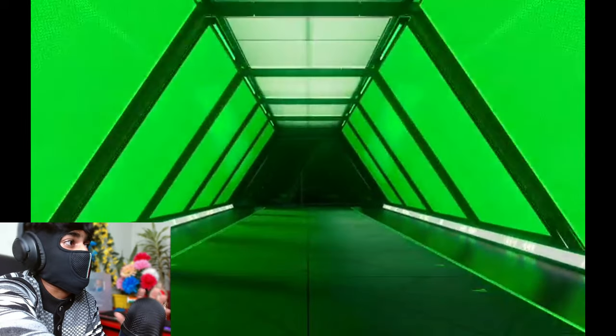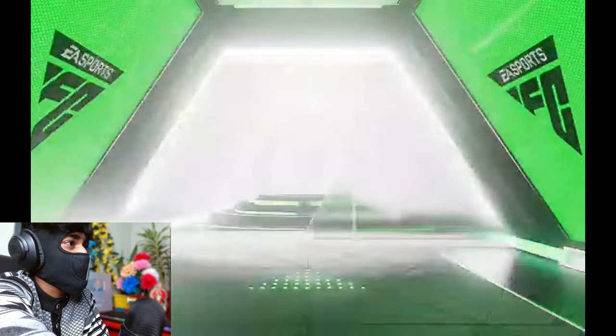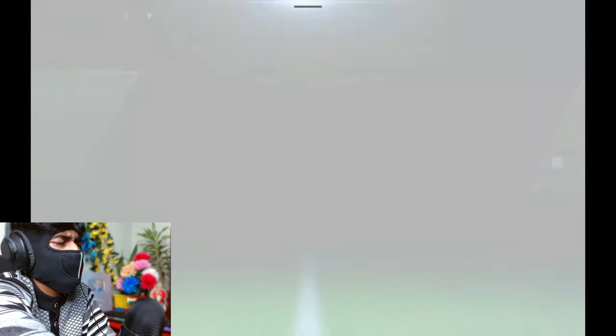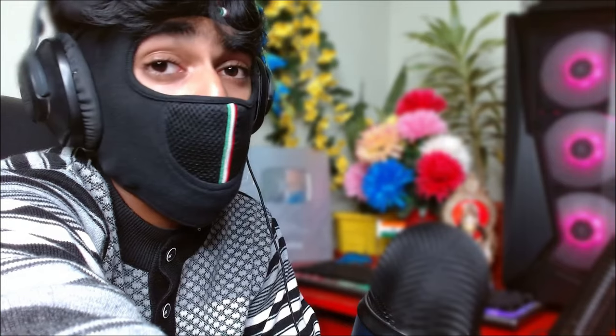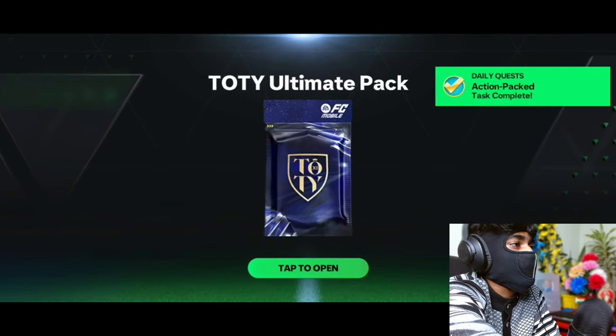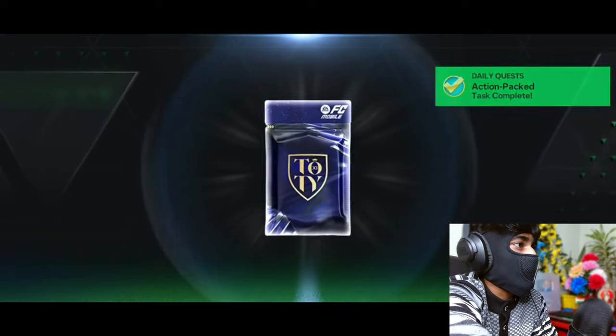Jude Bellingham 94 OVR I think. Now daily bonus exchange - I'm gonna be really really jealous if he manages to pack someone above 90 OVR. It's England right back Chelsea - it's gonna be Reece James! He's gonna be in the hospital most of the time, but what a pack that is.